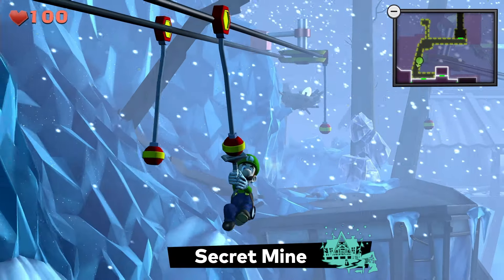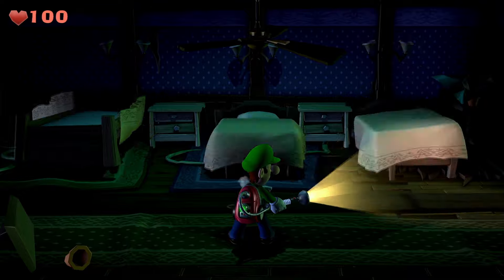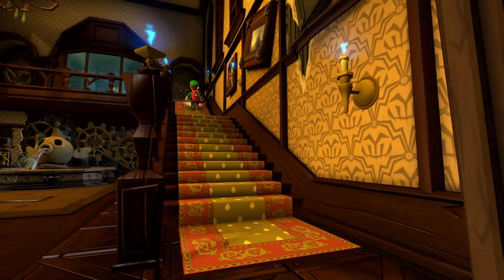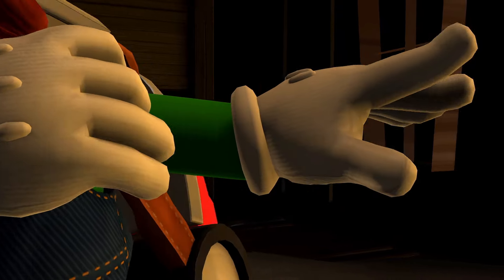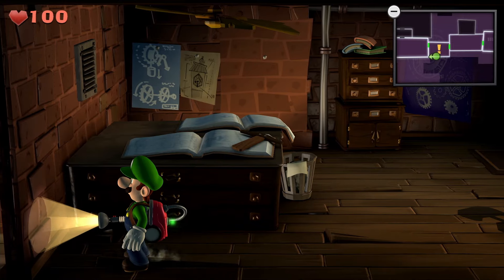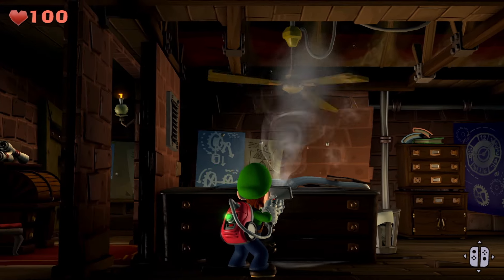Wherever he dares to go, Luigi will come face to face with alarming apparitions as well as other odd occurrences and terrifying traps. But the trusty Poltergust 5000 has his back. It can open hidden passages in seemingly dead ends.